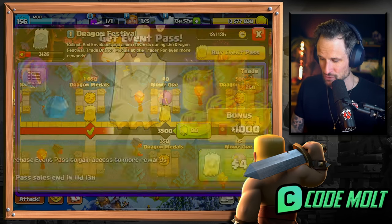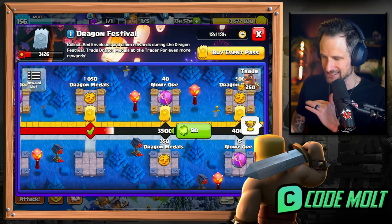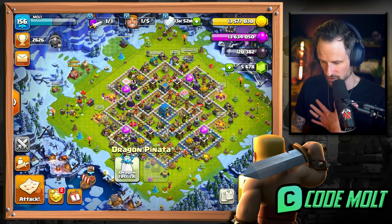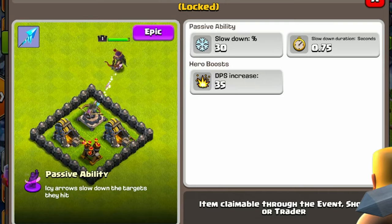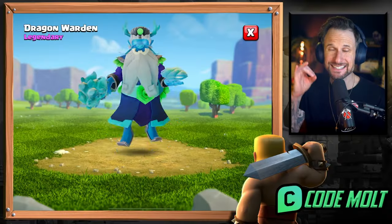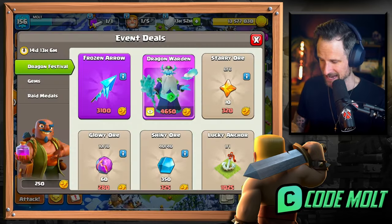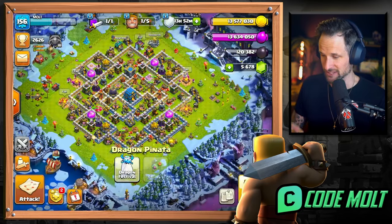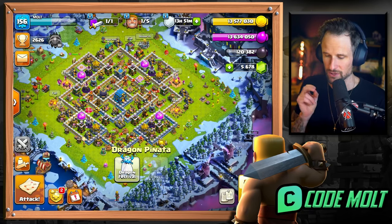As I've come back and started playing, I think I actually do want to get this event pass - it's only $4.99, so I'm gonna grab that. It's gonna give me more tickets which will allow me to go look at the trade and get this Frozen Arrow, which is gonna be incredible. Also, this is a legit Warden skin so I definitely want to snag that.